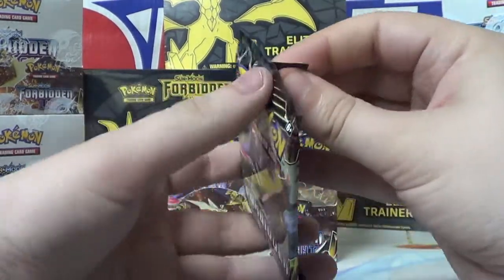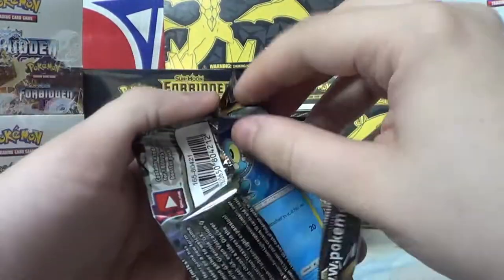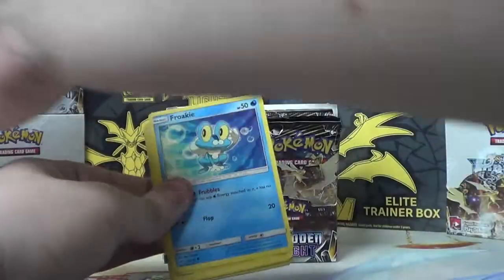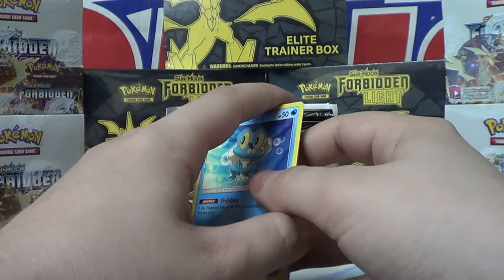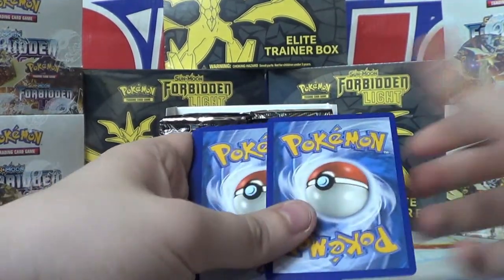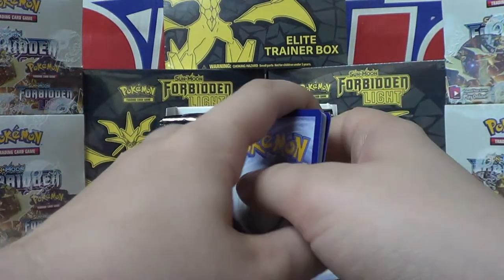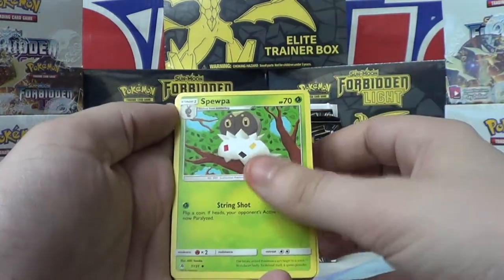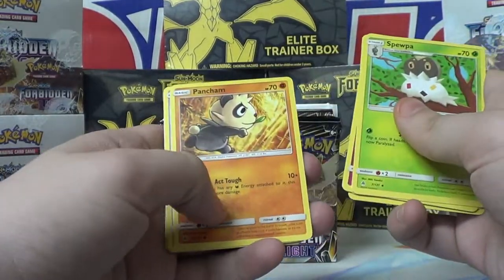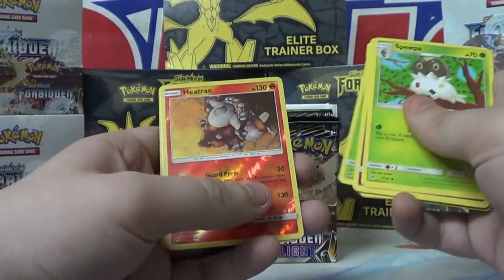More Forbidden Light, let's do it. I'm really excited to tear into these. Can't wait to see what GXs we get. Maybe we'll get some Rainbow Rares. Three to the front — Supa, Klefki, got some Gabite, some Froakie, Helioptile, Pancham, Bergmite, Scatterbug.